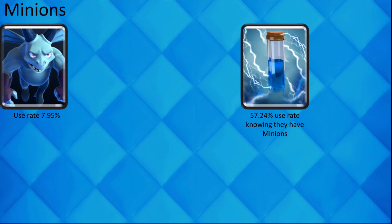If your opponent plays Minions, there is a 57.24% chance that they also have Zap in their deck.